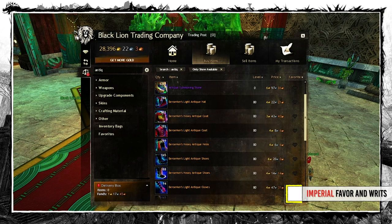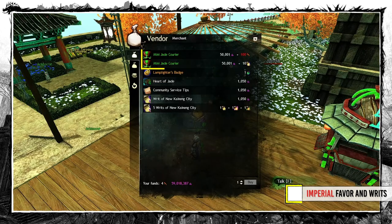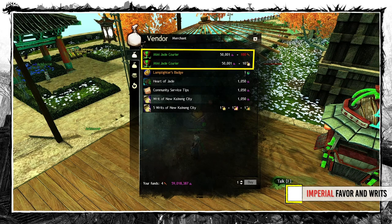Many of the items you can buy with it are tradable, and since it's way easier to farm gold and farm favor I would keep those currencies for things that are not. Some items are available for sale with favor as well as with writs. Always pick the writs option because the conversion ratio is 1 to 5 while these prices are 1 to 10.